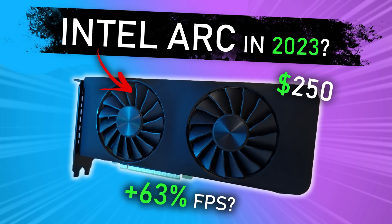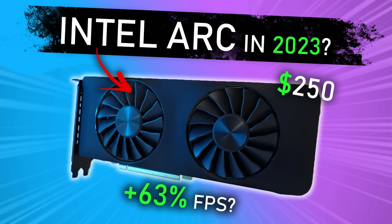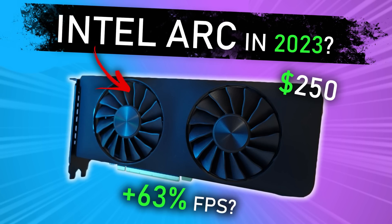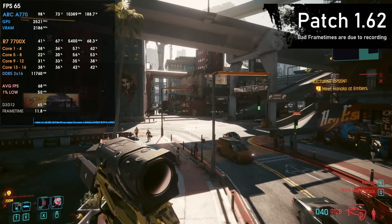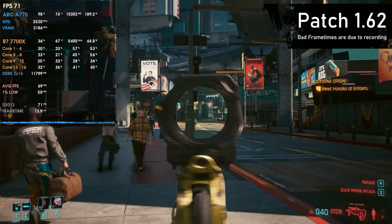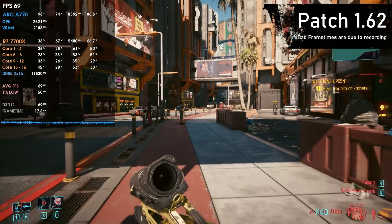As you saw, we now have the 4257 versus the 4311 drivers. The performance increases in Dead Space, F1 2022, and Cyberpunk 2077 with the new 1.62 patch are just insane, and Intel GPUs are getting better by the day. They are still far away from AMD and NVIDIA in terms of features, overall performance, and frame pacing stability. Some games have very good frame pacing, but others have terrible frame pacing.